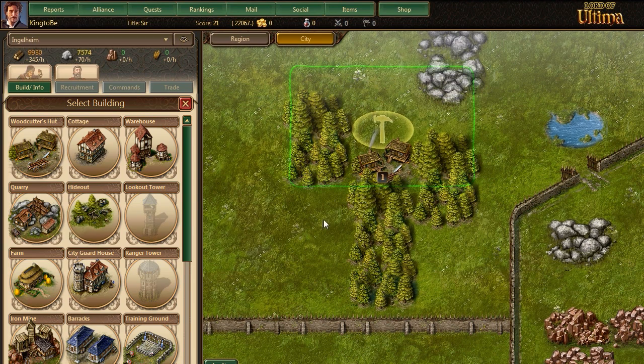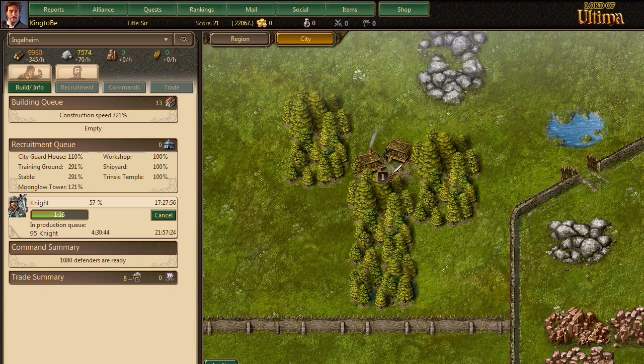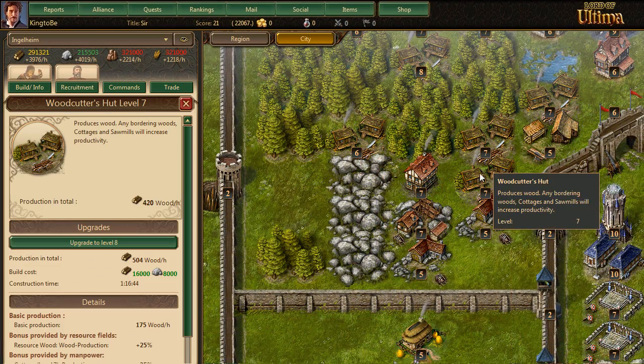Buildings also support each other. Next to the woodcutters we build a sawmill. This sawmill will increase the productivity of the woodcutters even more.